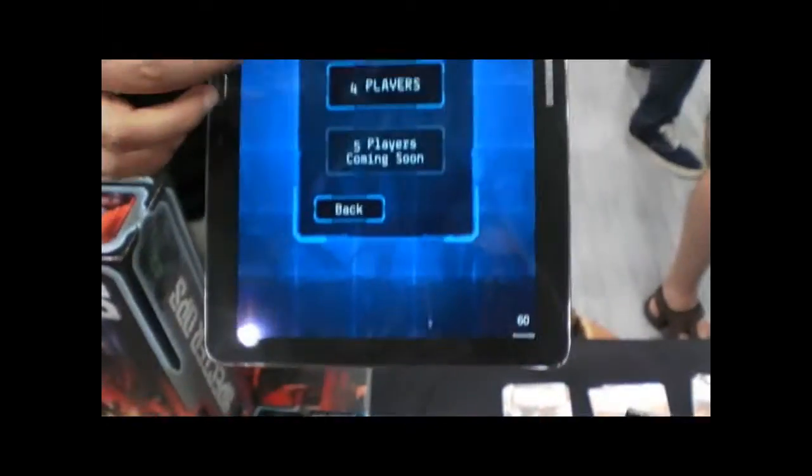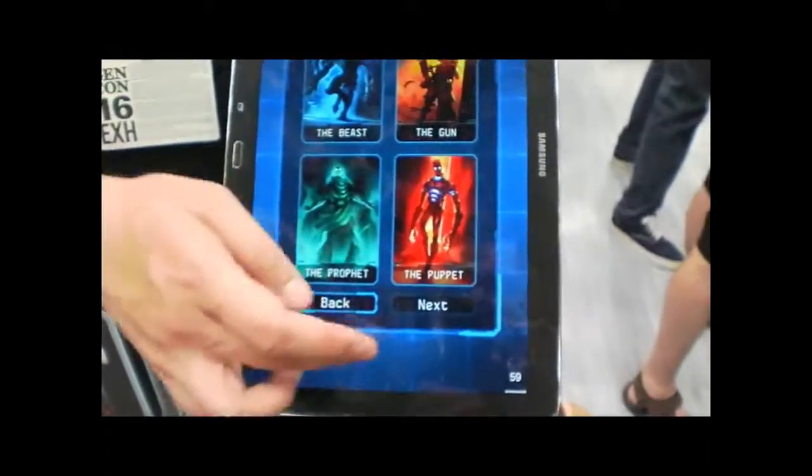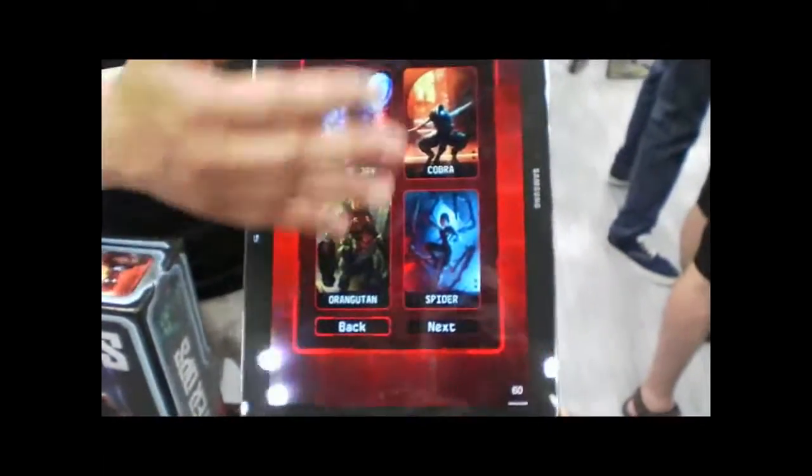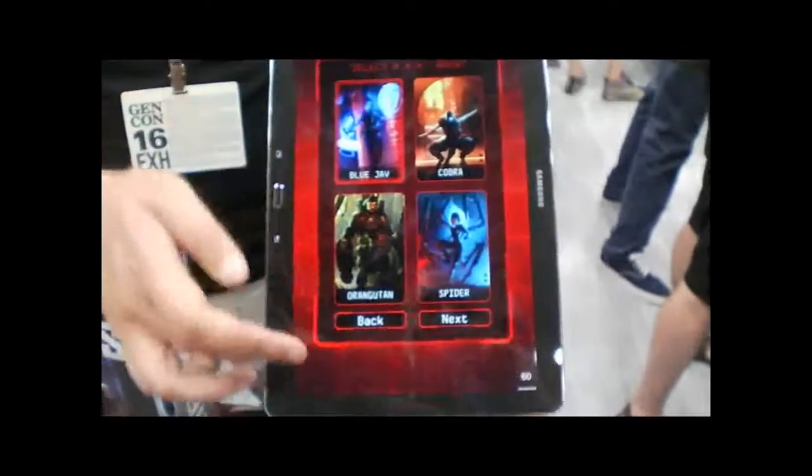The app is going to help with the setup, so you select the number of players. Here the hunters will select their characters, then the agent is going to select their character. So let's say everyone likes Blue Jay, so we'll pick Blue Jay.